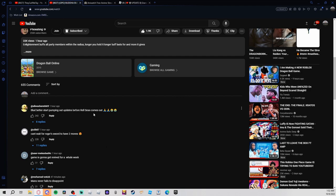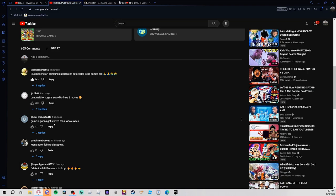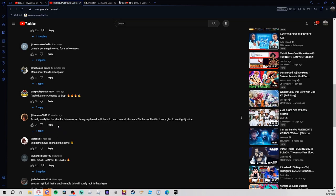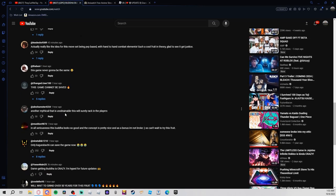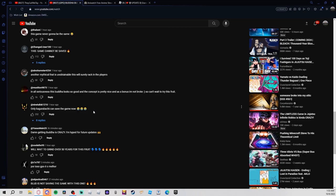Comments say: 'Blood better start pumping out updates' — that's what I'm saying. Someone said Roger's sword — low-key Real Seas might have Roger's sword on release. 'Don't get me started, game is gonna get revived for a whole week' — a week is crazy. 'Make it a 0.01 chance to drop.' Someone said 'really like the idea for this move set being PvP based with hand-to-hand combat elements, such a cool fruit in theory, glad to see it get justice.' 'This game cannot be saved, another mythical that is unobtainable.' 'This Buddha looks so good, the concept is pretty nice, and I'm not broke so I can't wait to try this fruit.' That guy's gonna black market it.